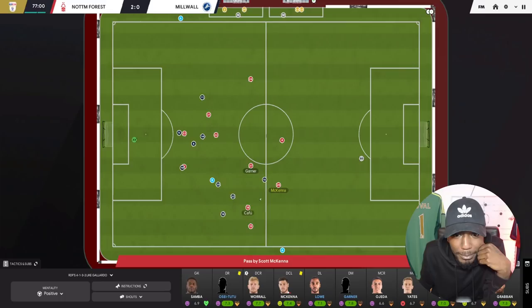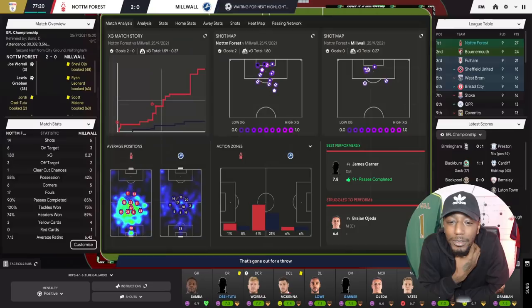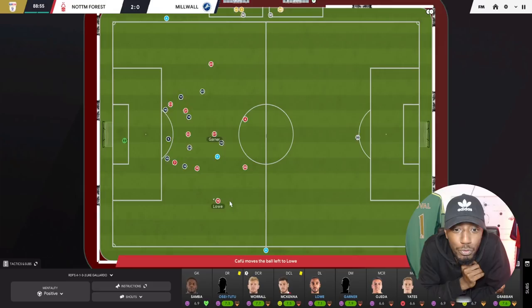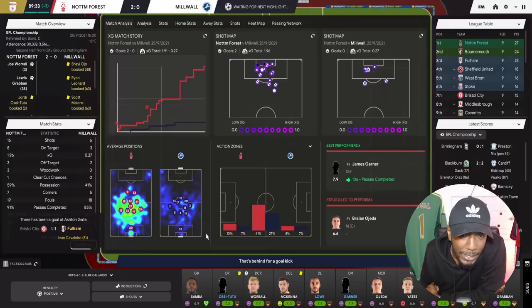Ghana on the ball — Yates, Kafu, Ghana — he finds Aljada, and he's hit the post! What is going on with our shooting? We should have scored four or five goals. McKenna on the ball, Kafu finds Grabban making that run into the channel — Taylor — we've hit the post again! Ghana with a corner, it bounces off Warrell — goal kick to Millwall. We are approaching the last few minutes.